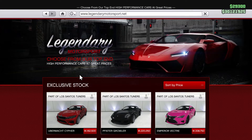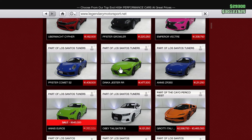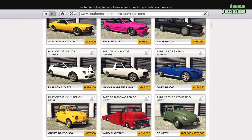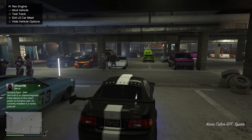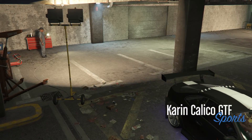So first of all guys, you're going to need a tuner's car. It doesn't actually matter which tuner's car you have, but when you guys do this method, only certain cars will go at a top speed. If you guys are looking for the fastest car to use in this, I would use the Coleco GTF. But once you guys have got your tuner's car, you want to bring it over to the LS car meet and then take it into the mod shop.